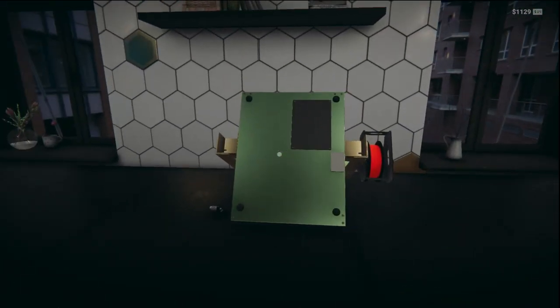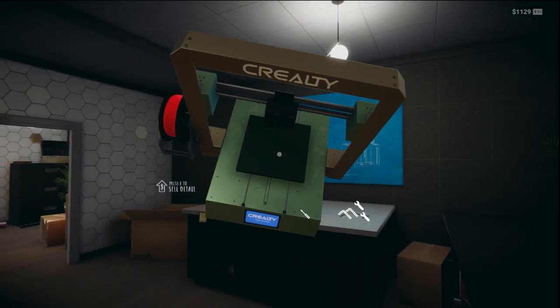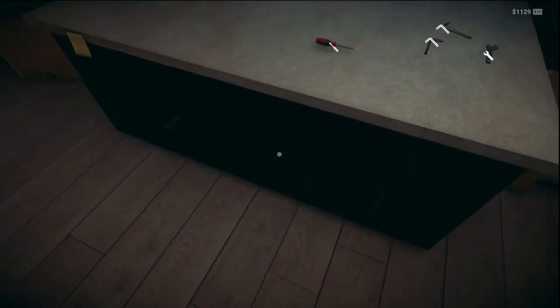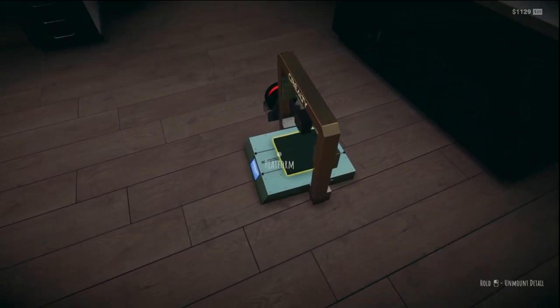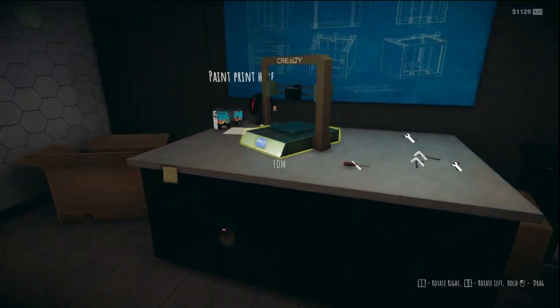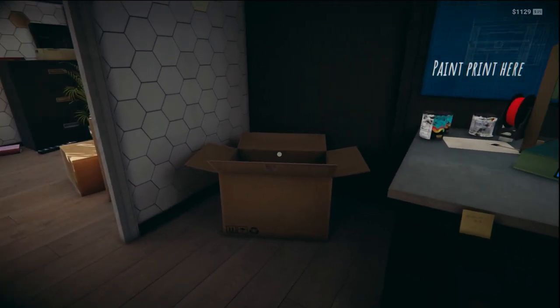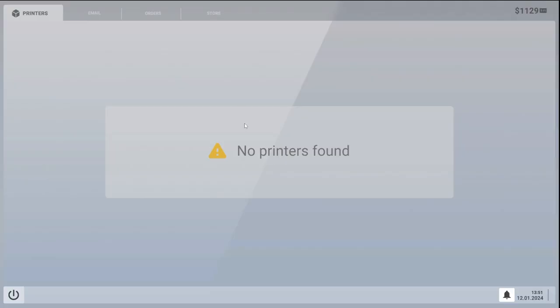What does that mean now? We've got some sort of power indicator. If I can just rotate it — oh god, don't break it, come on! There we go. Does this mean it works now? I don't know. Everything's in there — that must be it. Let's click on here. Still says no printer found.